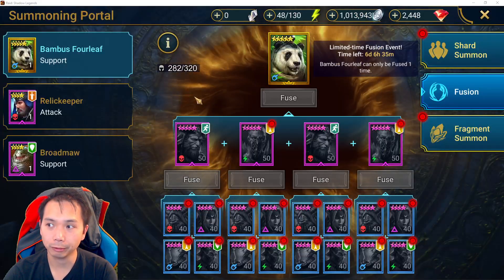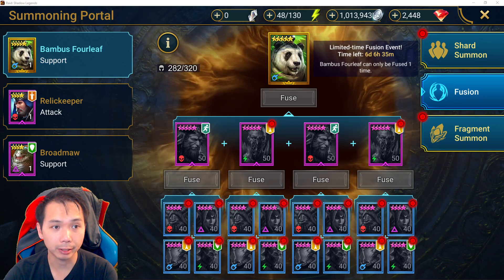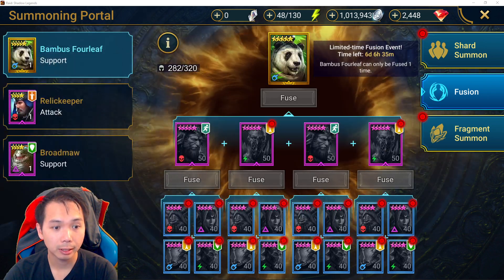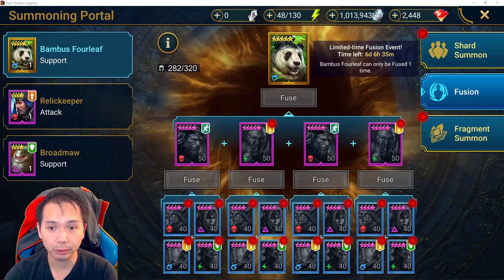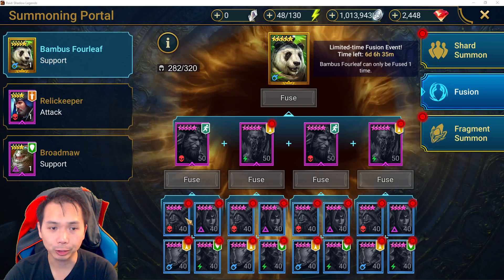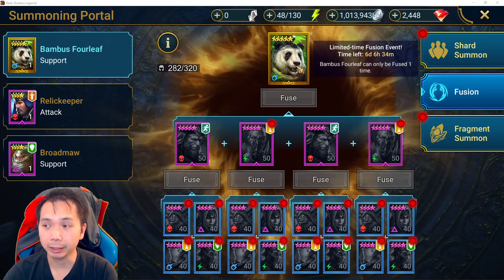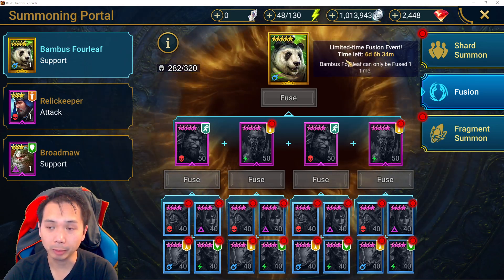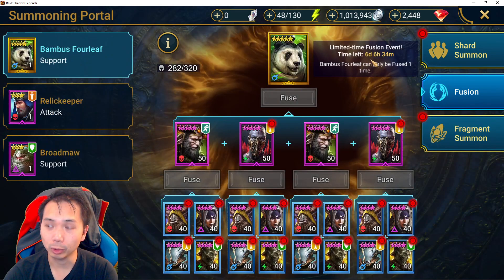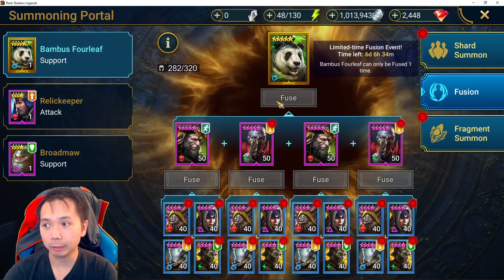The first tip is that even though the events actually end on Wednesday — the final event, the artifact enhancement event, ends on Wednesday — you have until Saturday to actually pull the fusion. So you have almost a week to complete it. Keep in mind that you must pull the fusion before the timer expires; you can't save it like fragment fusions, so make sure you pull it within the allotted time slot.